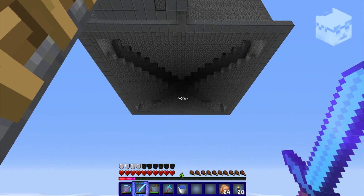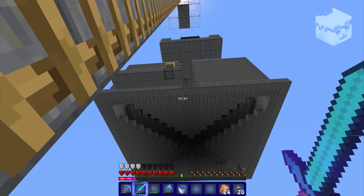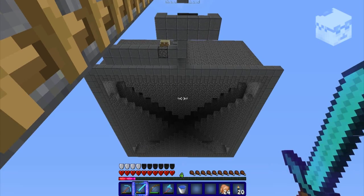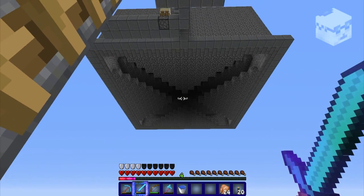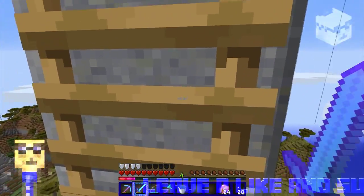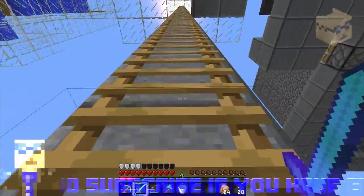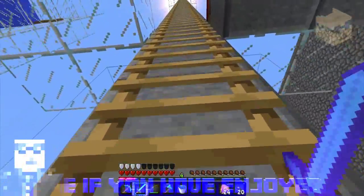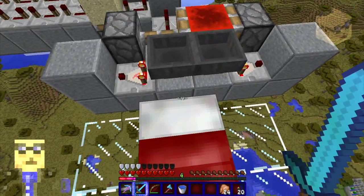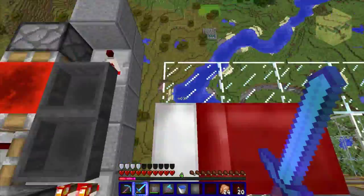Water comes out and pushes the mobs out. There's a water dispenser on each center of each aisle. It comes out and pushes the mobs out — there are four layers of it and it's all inside darkness. Let me show you the timer on it and the pretty easy redstone. You just have to find out the right timing for you. I forgot I made a hole here and I fell down there and died.